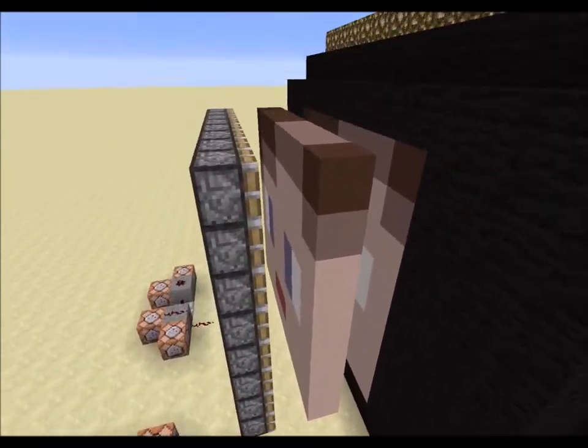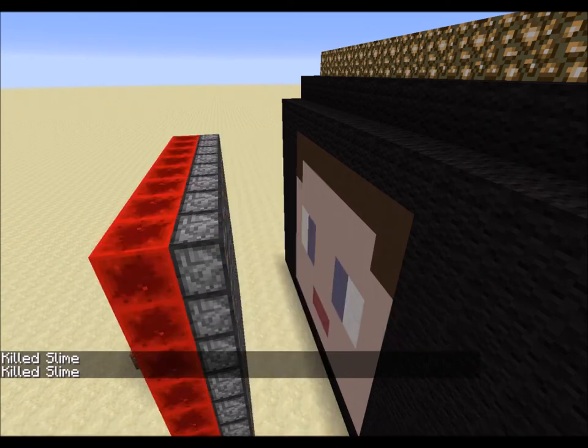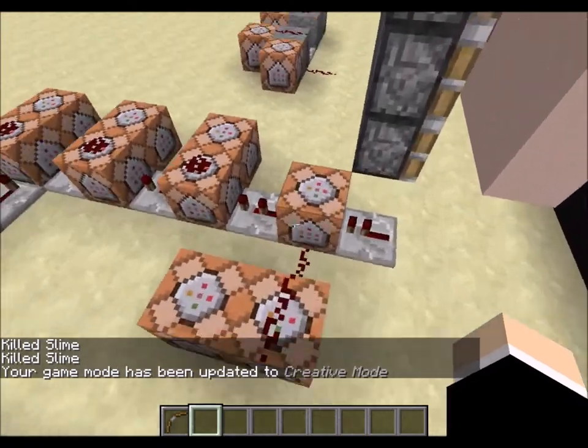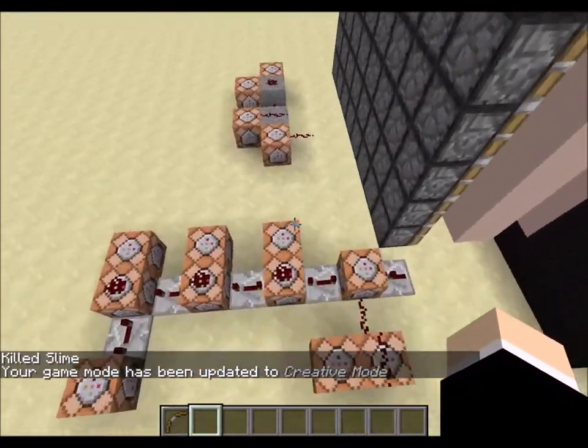I'll probably show you the pistons working by just killing the slime closest to me — it just pushes all the blocks right there. It's a little fast; I think I could slow it down. Yeah, each of these blocks —